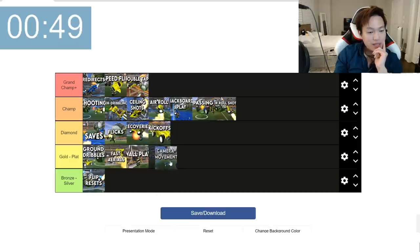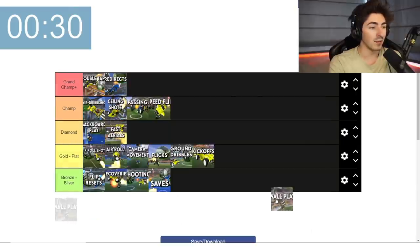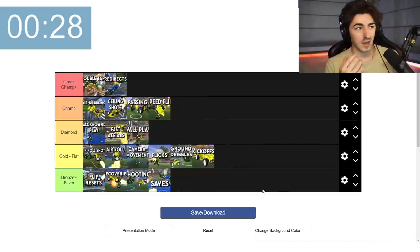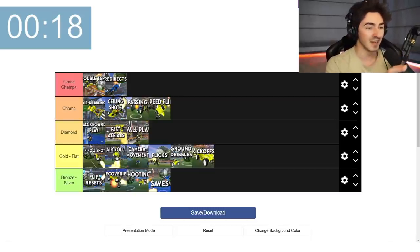I don't know — just because of the potential ball-chasiness of plat, that's why I put camera movement here. But honestly, it is an OP mechanic that people don't use enough at all ranks. Wall play, I am going to leave at diamond level — that's only because the game upgrades and stops being so one-dimensional on the ground and you're suddenly in the air. That's my tier list — I'm going to join back with the lads now and see what they say.